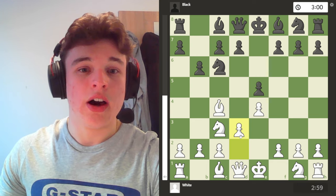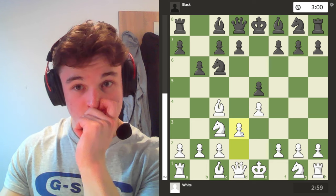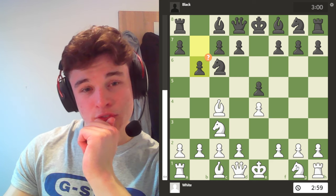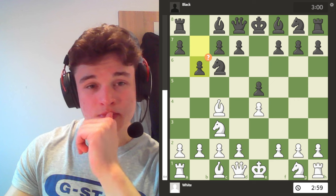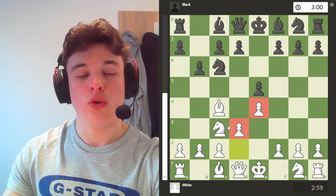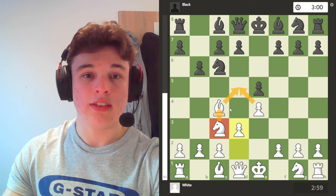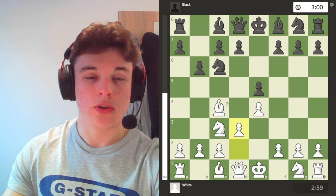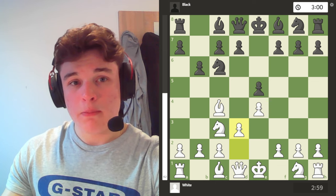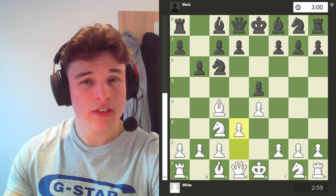I follow up with what Stockfish describes as a miss: d3. The computer wants Nf3, which makes sense, but this is also the classic Vienna setup with pawns on e4 and d3, the bishop on c4 and the knight on c3, all clamping down on the d5 square. B6 doesn't help black to play d5, which is probably part of the reason why it's not a good move.